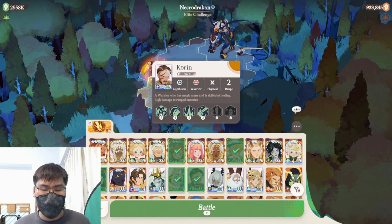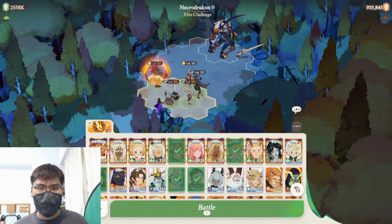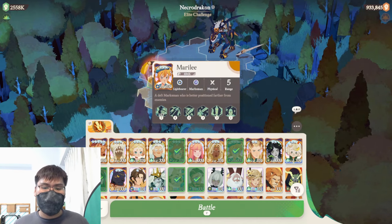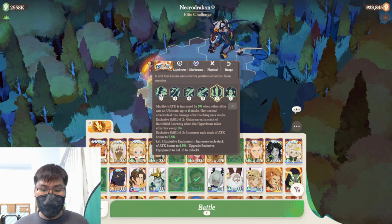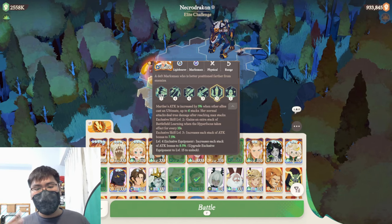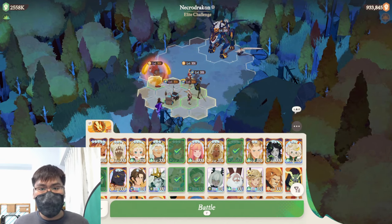These two units are very mobile — they'll be jumping and moving all around the map, which prevents the boss's fourth skill from applying its debuff to them. This means they're only taking debuff from the first skill hit. On top of that, Merrilee is a super powerful damage dealer because of her EX weapon skill — her attack is increased by 5% when other allies cast an ultimate, up to 6 stacks. The more ultimates you use, the more stacks you build up, and eventually her single-target damage potential over the course of the whole fight becomes super massive.